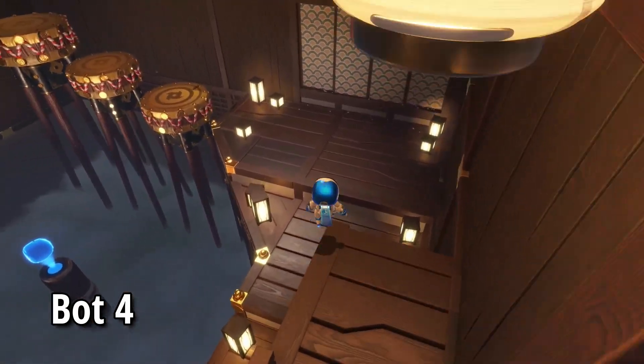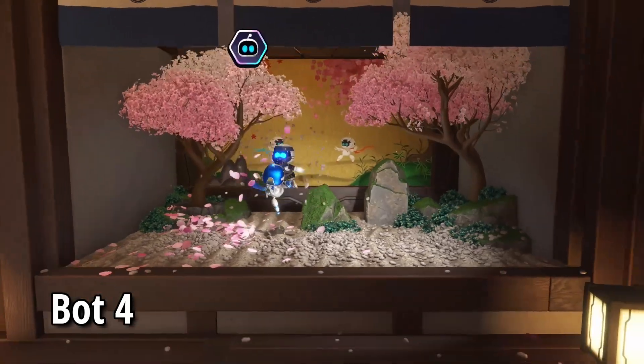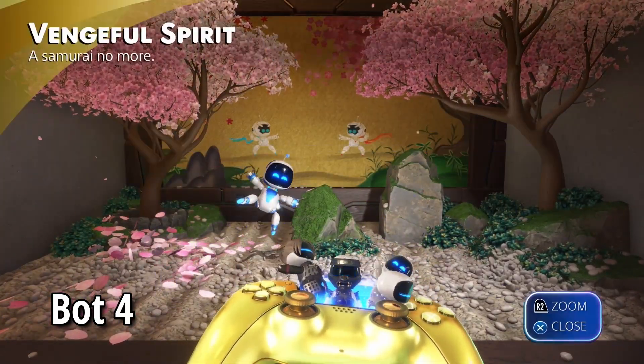And then as we jump down, we're going to get ambushed and in that space, we're going to find bot number four, another VIP — Vengeful Spirit, or Jin Sakai from Ghost of Tsushima.